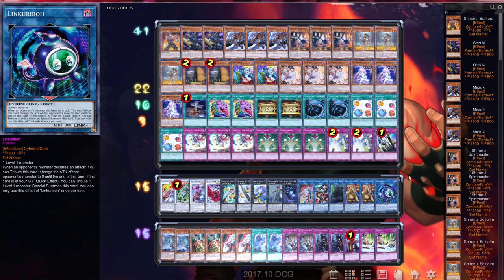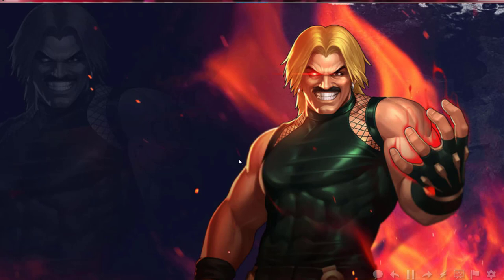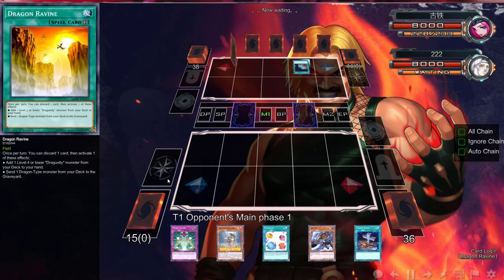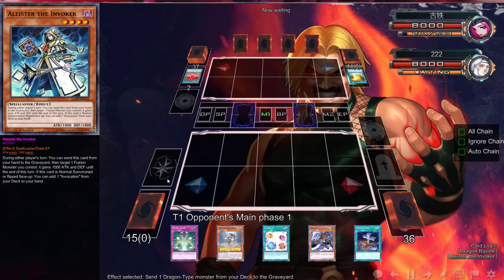Stay tuned, be right back with a duel. Alright folks, here we go with the first duel of the day. We have rock paper scissors — hopefully we open up a Ghost Reaper. We've opened up a fantastic hand, this is double level eight but we only have one Omega in the OCG because Spirals is just too good. We're playing against Dragon's Ravine. He's only playing 14 extra deck cards — it looks like he's playing Invoked with Dragon's Ravine, which doesn't seem too good, that seems actually awful.